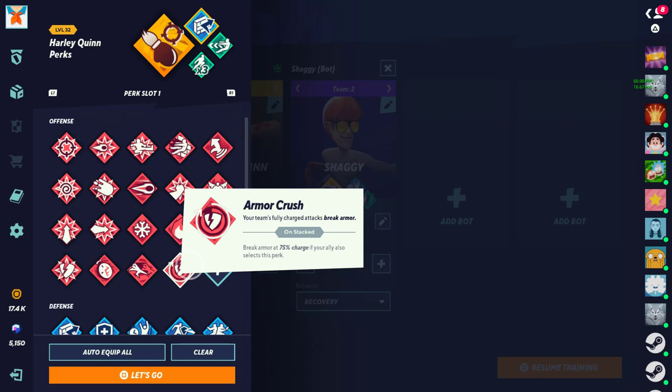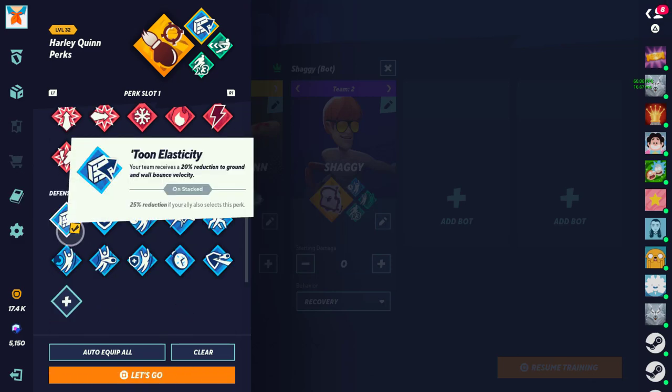Next we have Armor Crush — your team's fully charged attacks break armor. I feel like this is mid when you run it by yourself. When you run it doubled, 75% charge breaks armor, which gives you a more lenient way of breaking armor without fully charging. Sadly still mid, because even at 75% I don't really feel a difference. If it was at 50% you could definitely see a difference, because you wouldn't have to commit as long to the charge. Just mid perk overall.